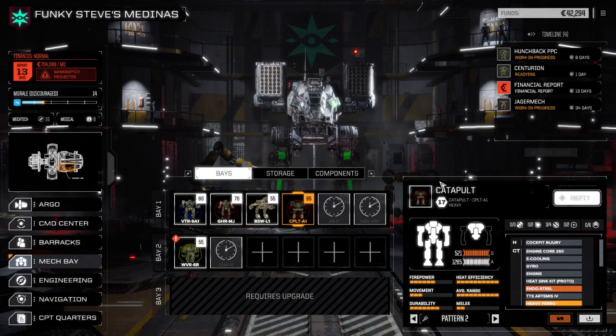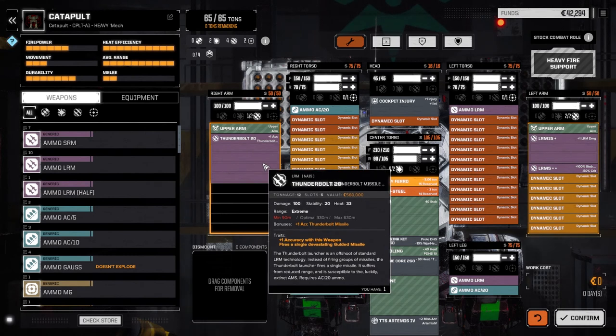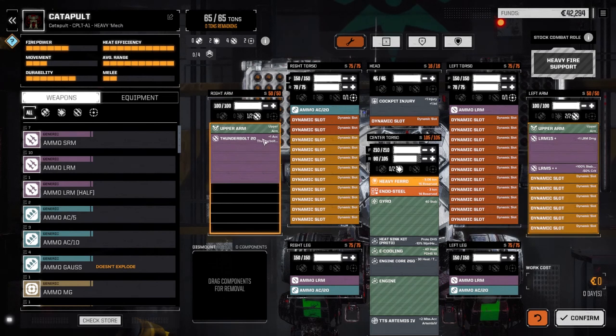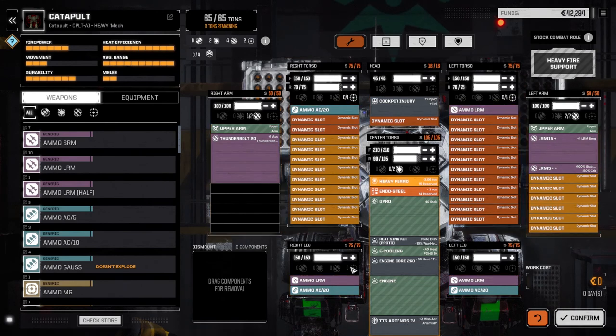I refit the catapult — I was gonna try and fit two Thunderbolt 20s in it but it just wasn't gonna work, we didn't have enough ammo and couldn't buy any in the store. So I put one Thunderbolt 20 in with three tons of ammo and a pair of LRMs — a 15 and a 5 — on the other side with three tons of ammo as well. Lots of long-range shooting; this guy's just gonna stand back and fire. We have the NARC system so everything should work out okay.